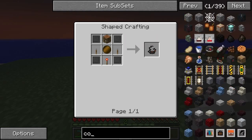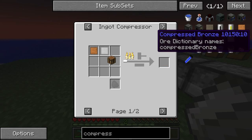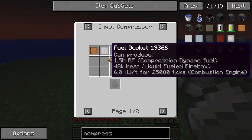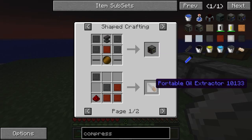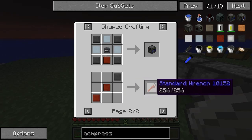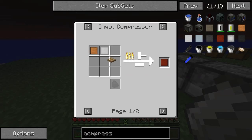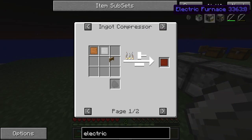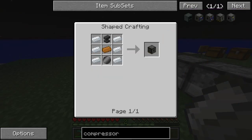If we look at compressed stuff we can see there's a lot — compressed copper, compressed tin, and bronze. We've got copper and tin, and if we put that in a compressor we're going to get bronze. The electric compressor is like this. The difference between a compressor and an electric compressor is like the difference between a smelter and a macerator — that's how you've got to look at it.